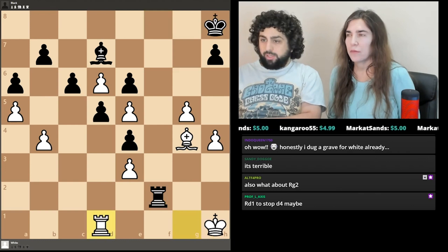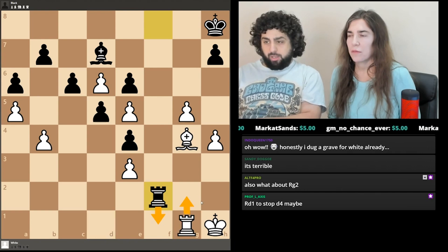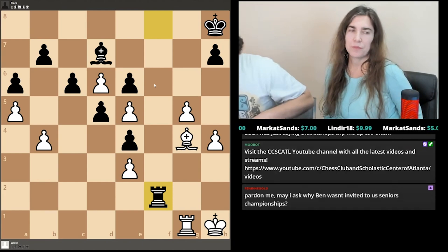What about Rook G2? Rook D1 to stop D4 is possible — he could try to get some desperate counterplay. But even after Rook E1, if you play D4 and I take, that doesn't look right. I think Rook E1 probably should win too. Rook G2, then we could play Rook F1, which might also win in a similar way. But it didn't really help you to play Rook G2, Rook F1, check. All right, let's look at the next one.